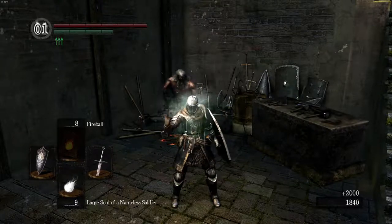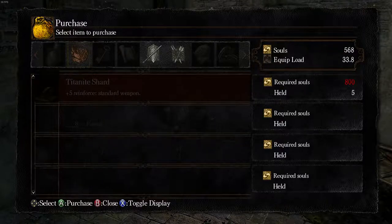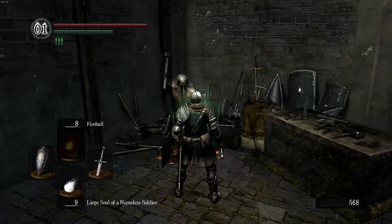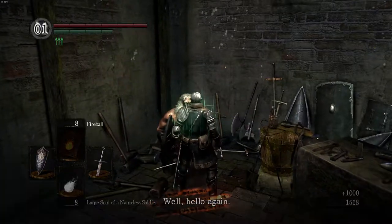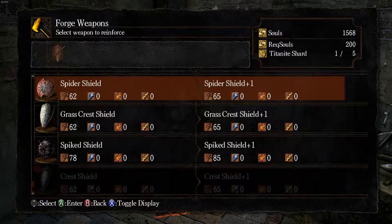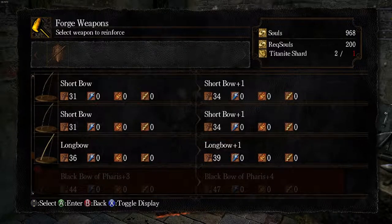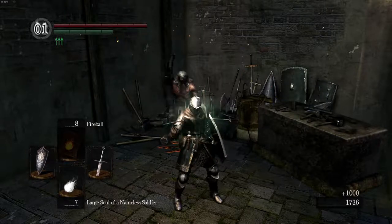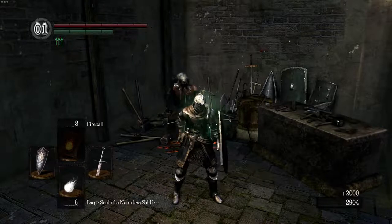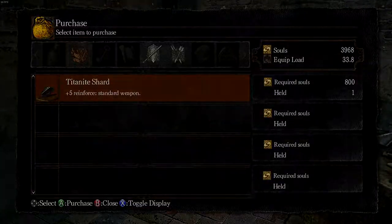I'm going to pop a few souls and upgrade the bow to plus five. Then I'll get poison arrows, because poison arrows and poison knives can be pretty helpful against enemies that like to heal themselves or just have a lot of health. Something you can poison easily, walk away, come back, hit it a couple times, or keep poisoning it until it dies. Poison arrows are sold by the undead merchant female in the waterway. I'll trim the video to after I've bought poison arrows and upgraded my bow to plus five.